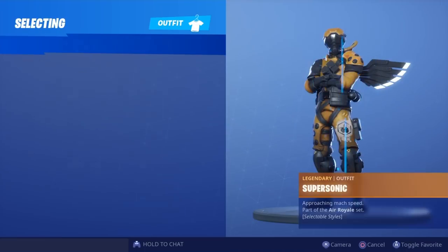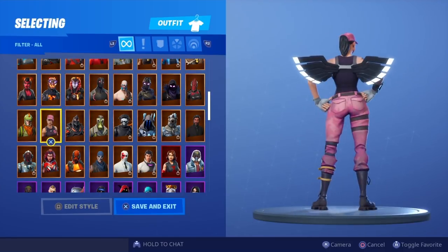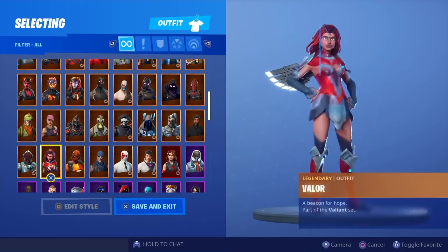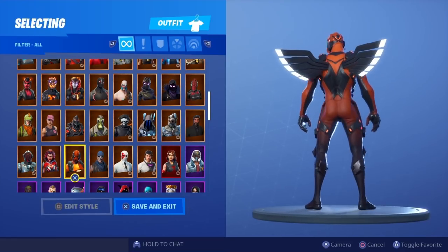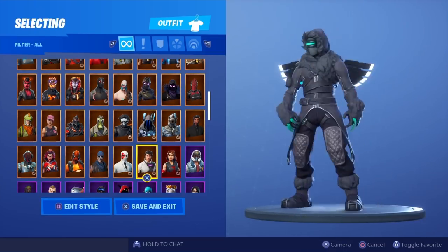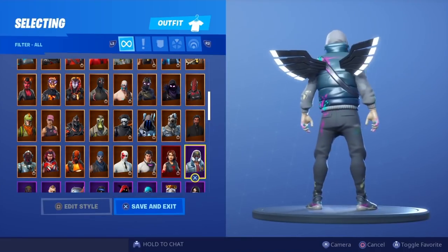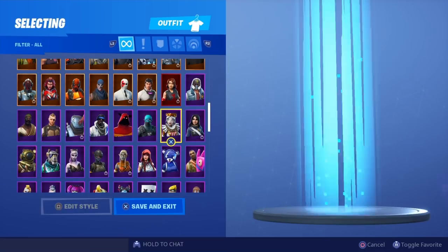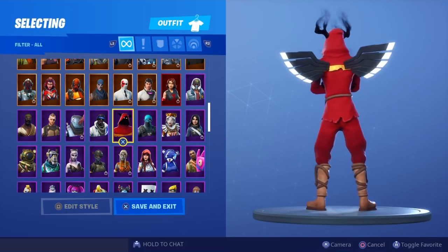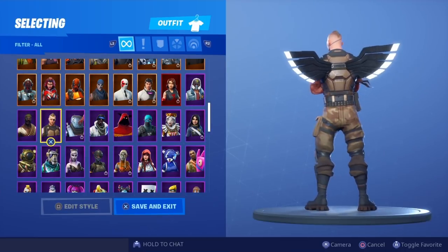Falcon also looks really nice. Got Sky Stalker, Ruin, Rose Team Leader, Rex, The Visitor, Valor, Vertex, War Paint, Wildcard, Zenith. Black Widow, Abstract, Daren, Duelist, Krakabella, Cobalt, Cloak Shadow, Blue Striker, Beast Mode, Battlehawk.